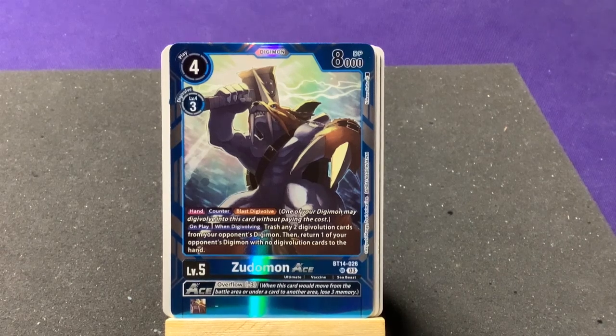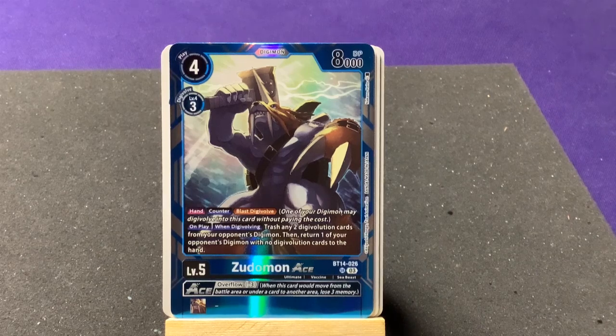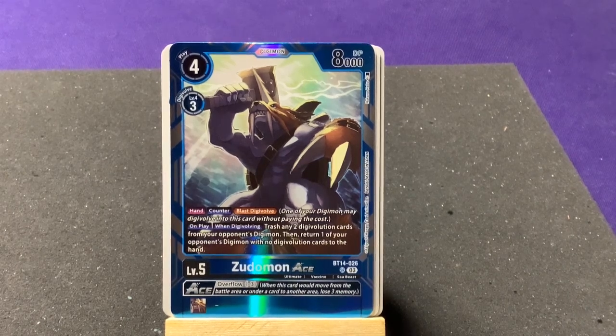Our rares: Vikemon, and oh look — we got ZuDomon ACE! So that LilyMon must be full alternate artwork — I technically got one alt rare. Now I have three of the four different ACE cards and we're just looking for the Angemon line one, probably MagnaAngemon. I love ZuDomon's look — Thor's hammer! On play or when Digi-evolving: trash any two Digi-evolution cards from your opponent's Digimon, then return one of your opponent's Digimon with no Digi-evolution cards to hand.